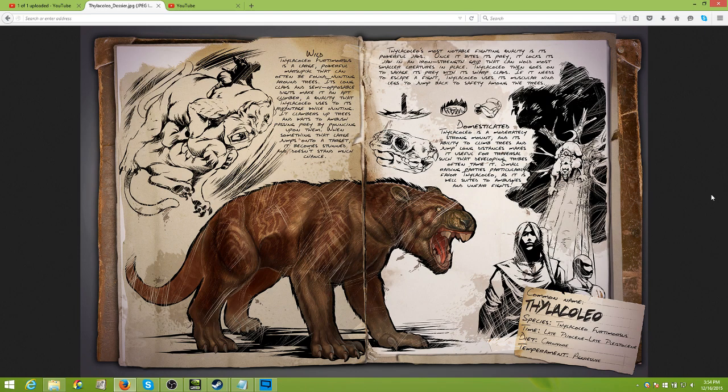You want to hang out in the trees and populate areas where players normally run around and just harass everybody. Taking a look at them in the wild, we'll glean a little more from the dossier. The Thylacoleo is a large, powerful marsupial that can often be found hunting around trees. Its long claws and semi-opposable digits make it an apt climber.